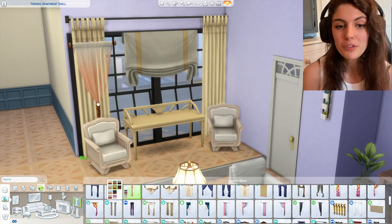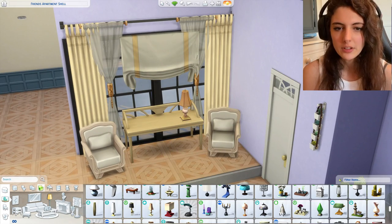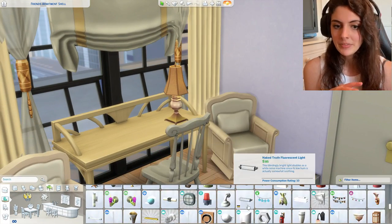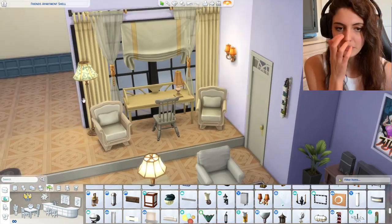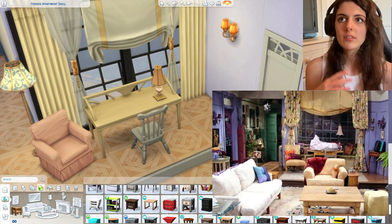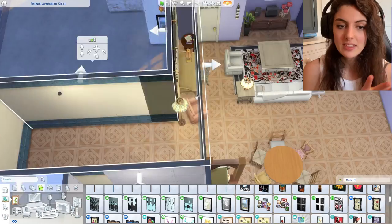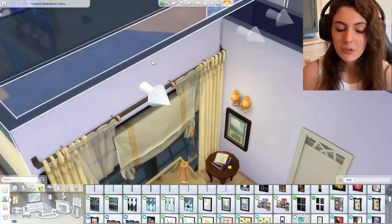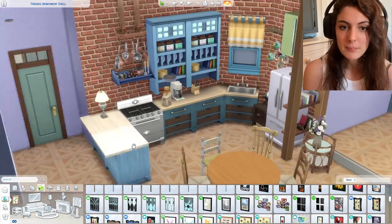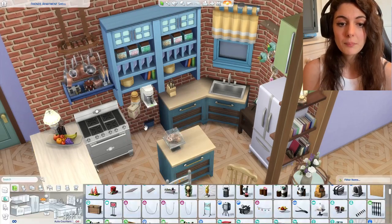I was quite happy with how it turned out. I also added Monica's cupboard. In one of the episodes there's something about her having a really messy cupboard - as we know, Monica is quite clean and tidy and likes everything to be organised. I can't remember which episode or season it was, but there was an episode where she had this really messy cupboard. I've done the door to it but haven't actually decorated it or put anything in there yet - it's an empty space. I haven't uploaded this to the gallery either, so let me know if you want me to upload it and furnish the cupboard with some shelves and clutter bits.